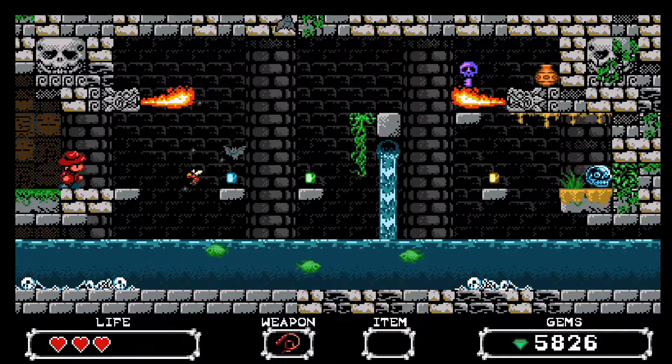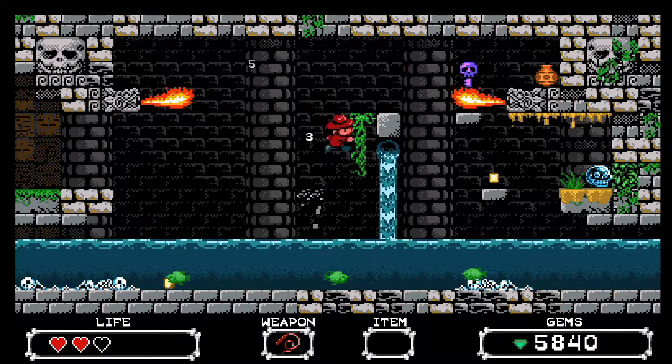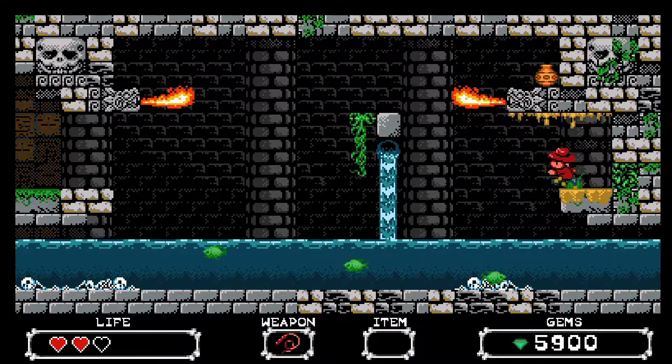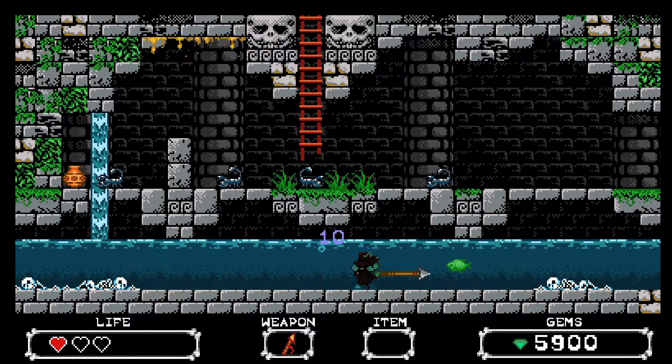True to its old school nature, the game features heavy platforming and action combat. You use a whip that attacks foes from a distance. Later you can find more weapons like a spear to throw from even further, but with an added delay between throws so it doesn't overtake the whip as the main weapon.